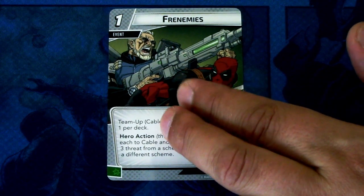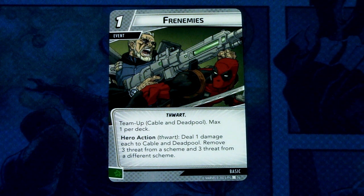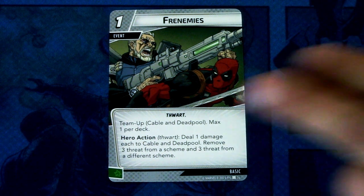Then we have Frenemies — a one-cost event for team-up Cable and Deadpool, max one per deck. I think that confirms Deadpool as a hero later on — that's exciting! Hero action: deal one damage each to Cable and Deadpool, remove three threat from a scheme and add three threat to a different scheme. This can be committed as a wild resource.